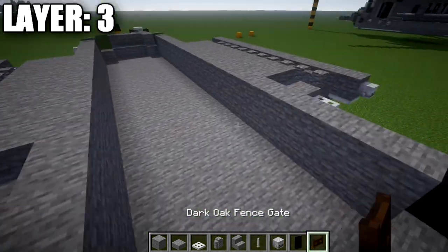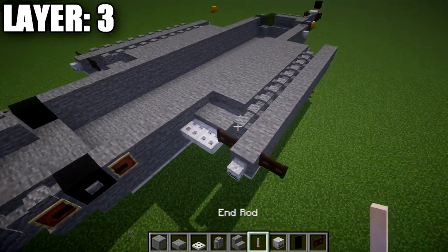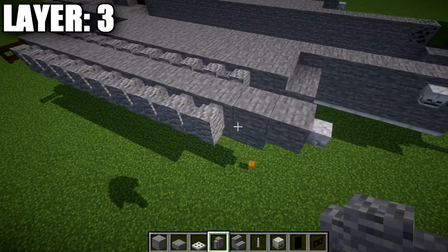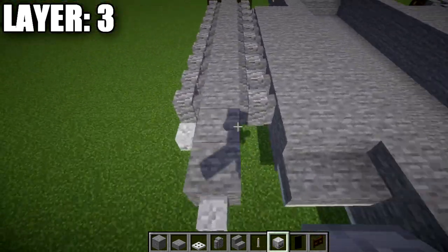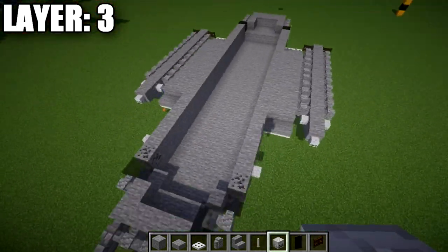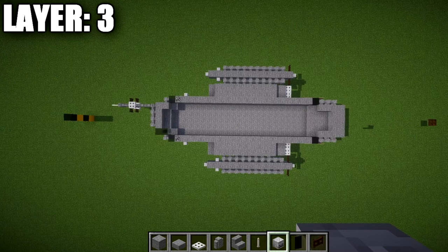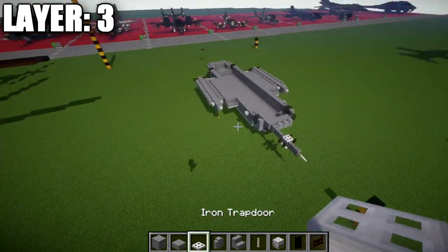Off both sides of that stone block, place a dark oak fence gate. Then grab andesite walls and go ten along the sides going forward. On both sides of the second-from-the-front stone block, place a skeleton skull on each side. That's going to pretty much wrap up what we have for this layer. Here's what it should look like from above with both sides completed and transferred over — pretty straightforward, nothing too complex yet. That does it for layer three — let's move into layer number four.